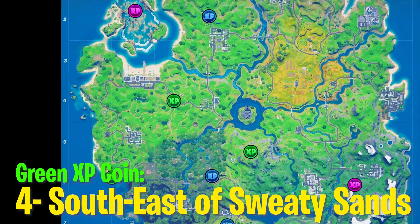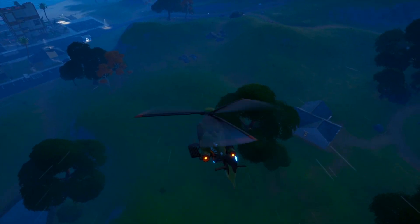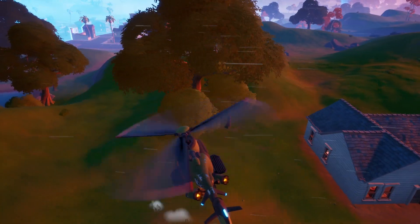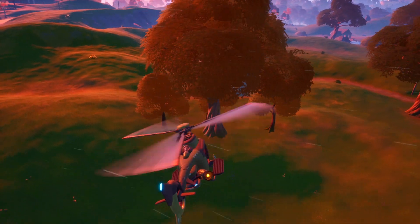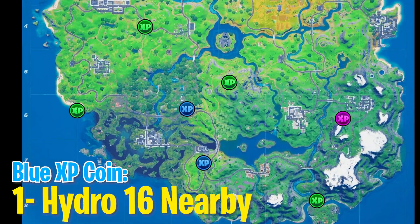Moving on to the fourth green XP coin — it's to the southeast of Sweaty Sands. Once you are near Sweaty Sands, you'll find a house with a tree next to it. Your green XP coin is either going to be on top of the house or on top of the tree, in between these three trees. It's mostly going to be on the trees, so go ahead and collect your fourth green XP coin right there.